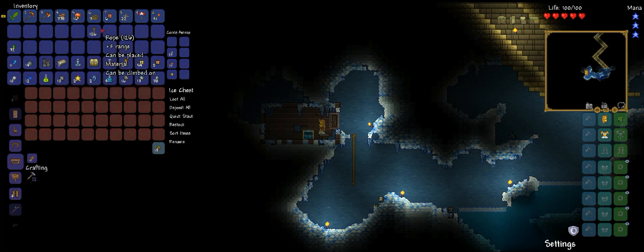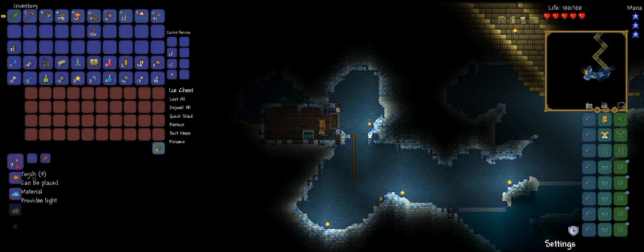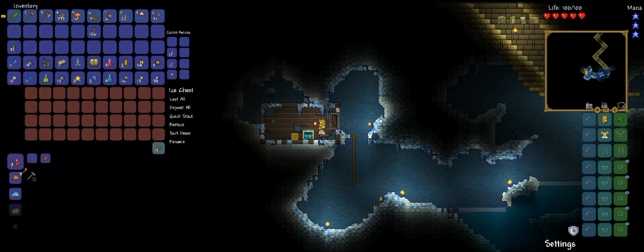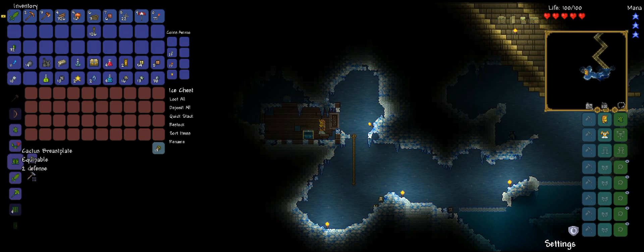I haven't done this — I haven't played this long. I've only used this thing in the pocket edition of Terraria, so I'm not really sure where you get the stuff. Let's craft some rope. Yes, we can actually craft our cactus armor now. We got one cactus piece. The last piece that we need are the boots.